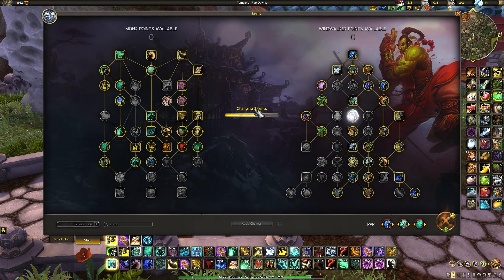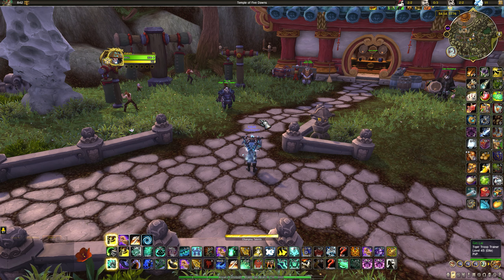For Storm Earth and Fire, the main difference is you need to monitor how much chi you have before going in. The good news is you only need 5 chi to execute the burst, though 6 chi can make a difference.